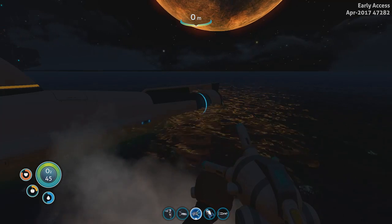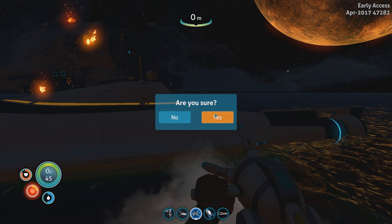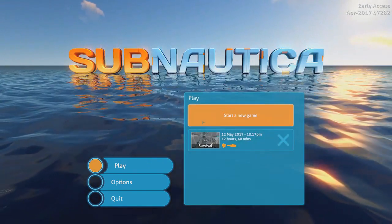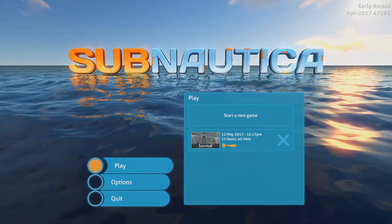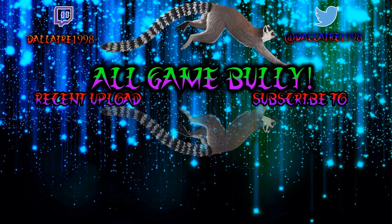I'll put the command list in the description so go check it out. Once again, I strongly recommend not using these unless you need to or you're just a lazy player. I'm going back to my main menu and deleting this gameplay — my other save has 12 hours and that's legit. Don't cheat, it's not fun. Anyway guys, it's been the Lair — this was a Subnautica tutorial. Later guys, I'll see you.